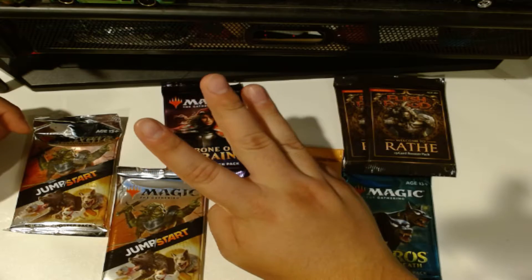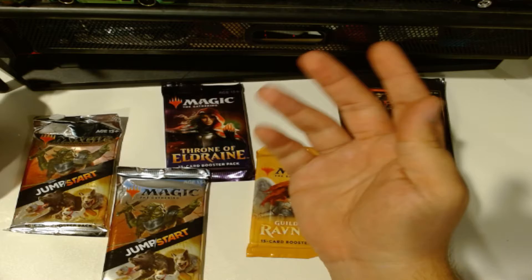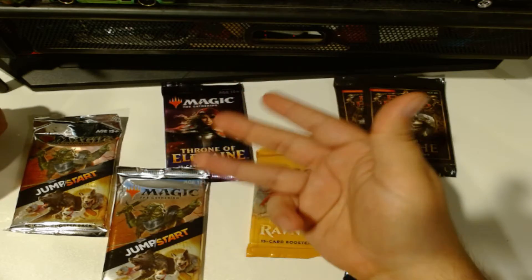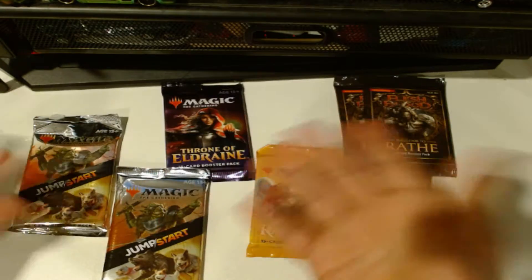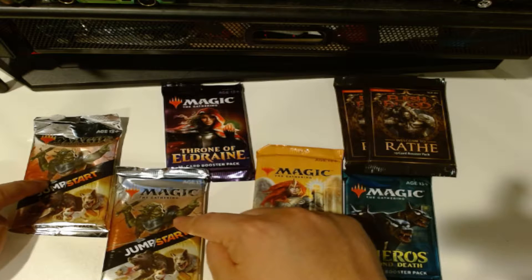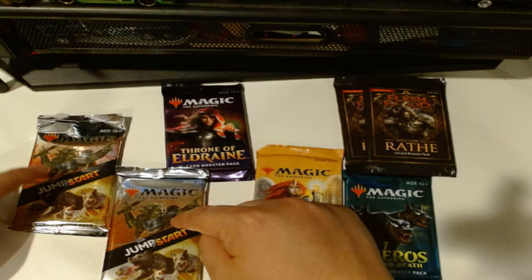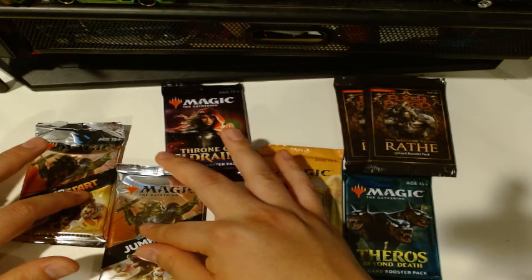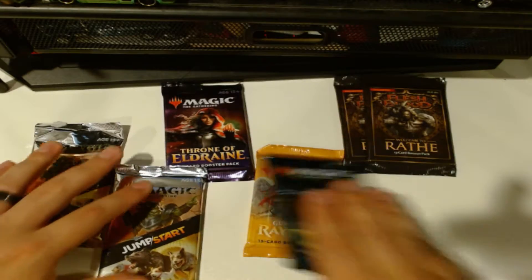With Jumpstart, you buy two or three packs - each pack is a theme. You put two packs together, add your lands, and it's another format of playing Magic, which sounded pretty cool. I got two packs, so let's see what themes we get. Even if you get the same theme twice, apparently it doesn't mean you get the exact same cards.